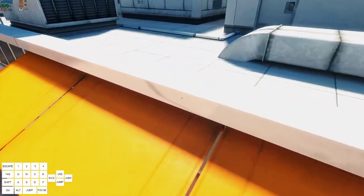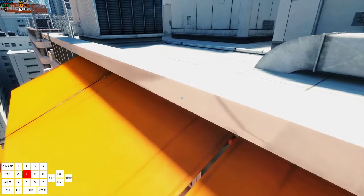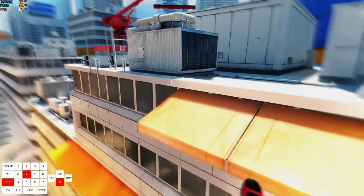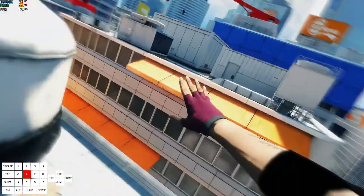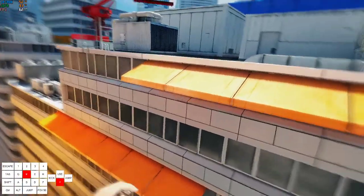One thing about this game is you can't climb stuff at certain angles. So what you want to do — if you want to avoid the climb — is look kind of diagonally as you land, and she won't climb it; she'll just kind of go over it.